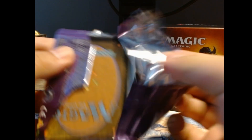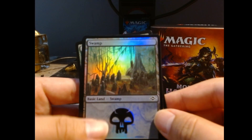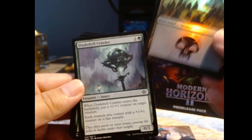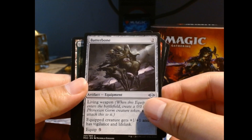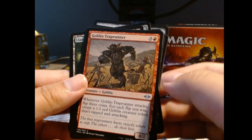Oh yeah, we got an art card — hey, check it out, it's that dragon dude. Foil swamp — look at that, the graveyard art. There we go. Dusk Shell Crawler. Batter Bone — living weapon. Equipped creature gets +1/+1 and it has vigilance and lifelink. Plus you need five to equip — it's expensive.